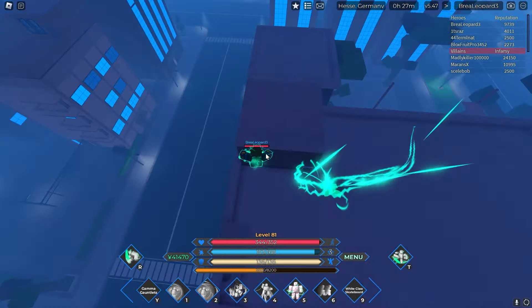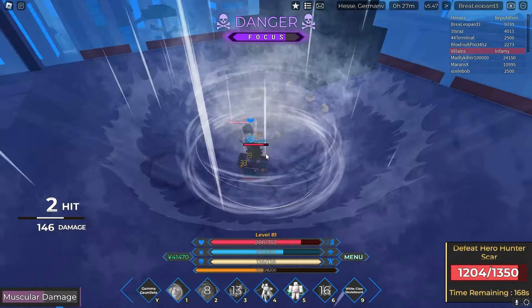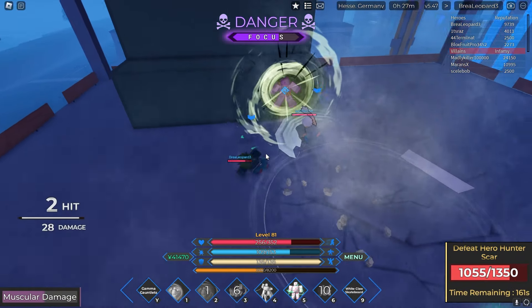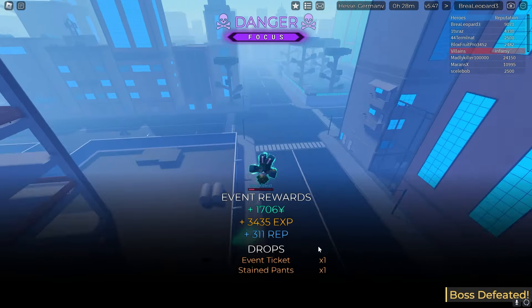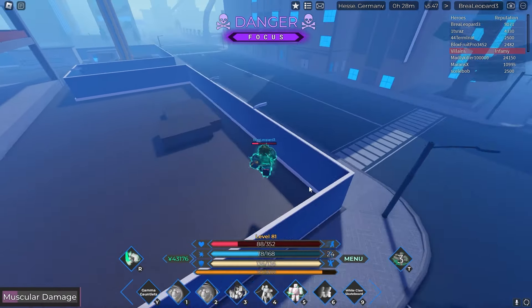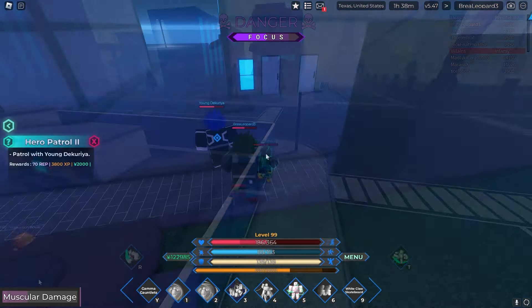Boss events happen every five minutes, so we can do them alongside our quests to boost EXP. They're very quick to do. Let's use a smash — hit that smash, hit this smash. We need to lock in; you just need to get one hit to get credit. Event rewards completed — we get stained pants and 3k EXP, which is quite good.